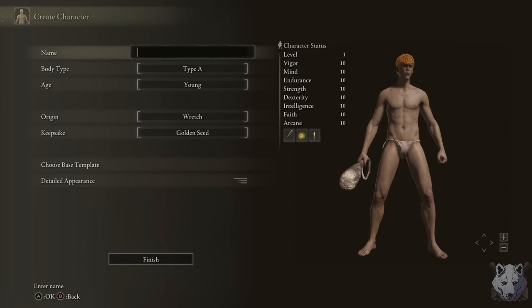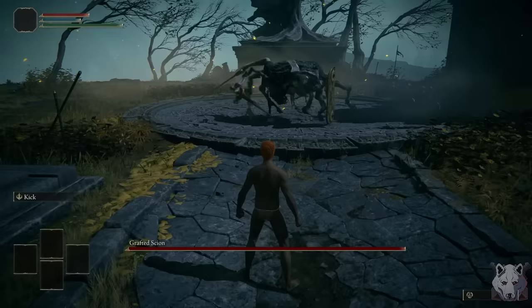Manga? Never heard of her. Obviously I pick Wretch and do my best to make my character look like Ichigo, which really just means orange hair and a pointy chin. Little sad there isn't really an anime protagonist hairstyle, but it's fine.